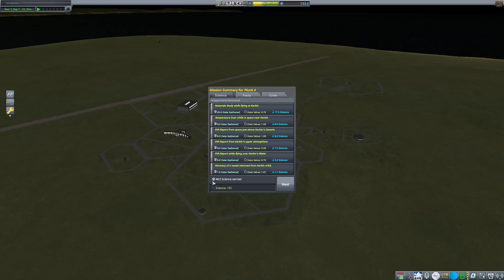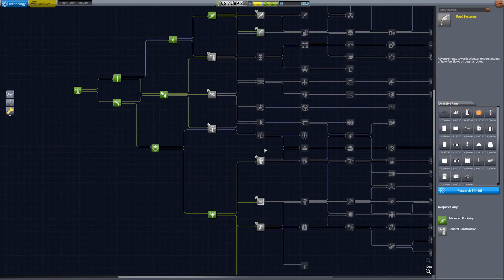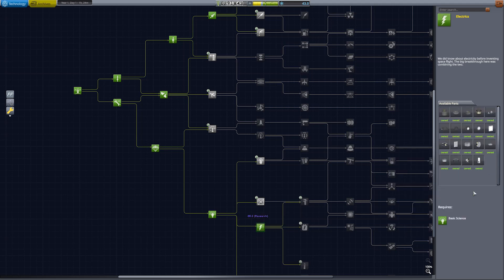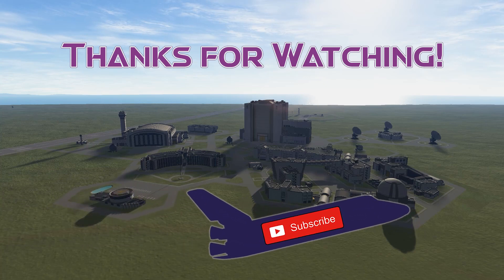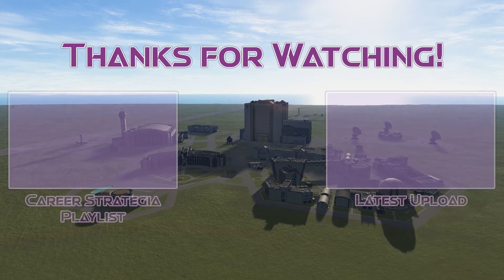We've managed to scoop up 48 science points this mission, and recovered 5,300 credits from our command pod, bringing our total recovered funds to 11,000. Val has also levelled up to level 1 and collected a few new ribbons, including the first Kerbin EVA, first EVA in space, and a dangerous EVA ribbon. This mission brings to an end what I'm dubbing the PLUNK program, where we've pushed the limits of Kerbal kind to new frontiers and helped our little green space agency understand that space is indeed hard, but not impossible.